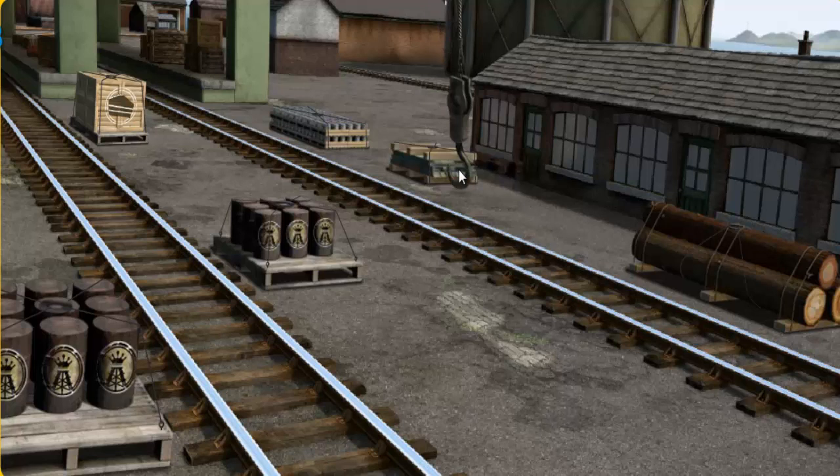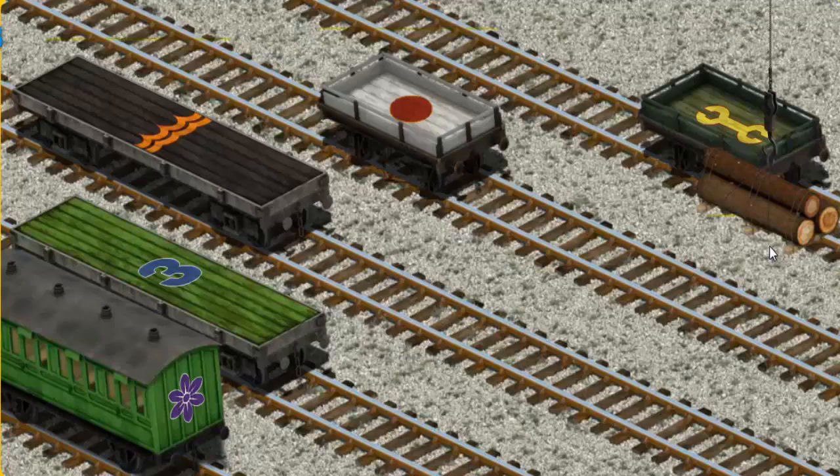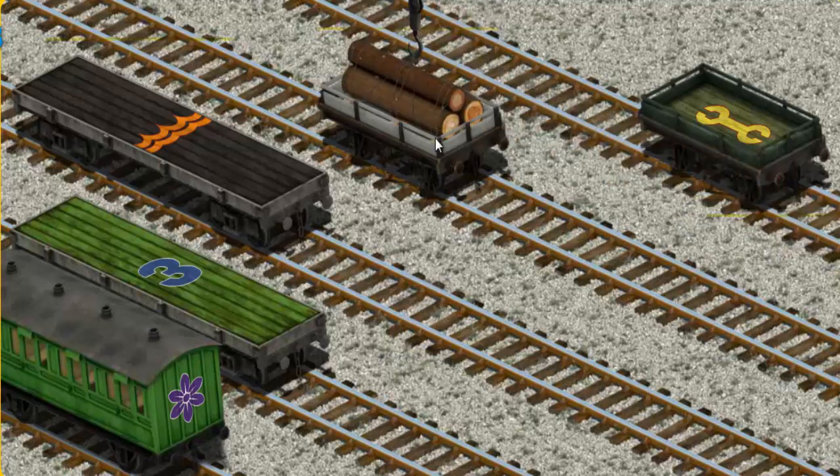Show Cranky where the Joby wood is. There you go! Let's lift and load. Now the cargo must be loaded. Show Cranky where the white flatbed with a red circle is. There you go!